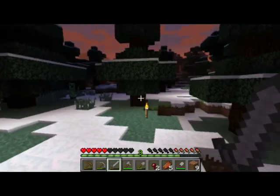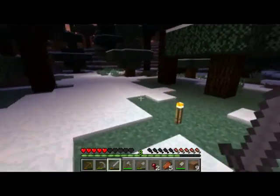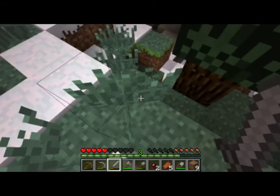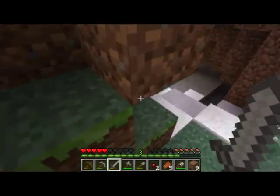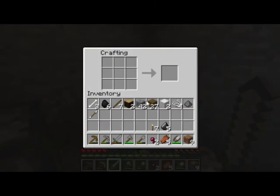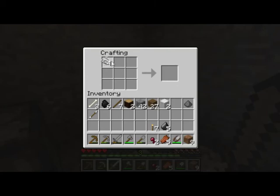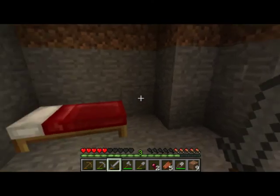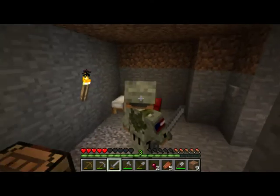On the next video, I will go look for some food and I might move my base a little bit — that's more efficient. Alright — for the bow: string, string, string diagonally, then a stick, a stick, and another stick. There's the bow! I've got one arrow thanks to that skeleton. To get more arrows I'll need some feathers, which I'll get in the next video.